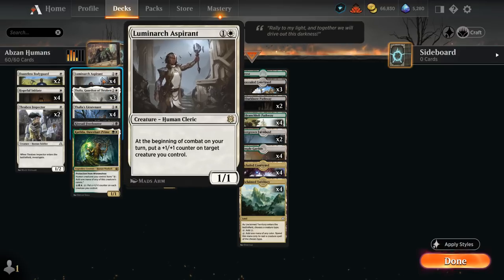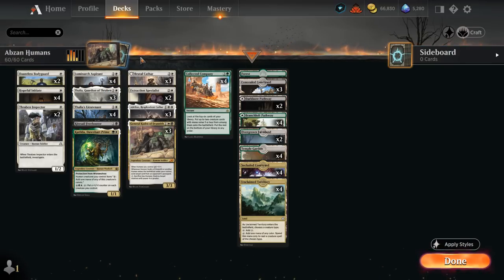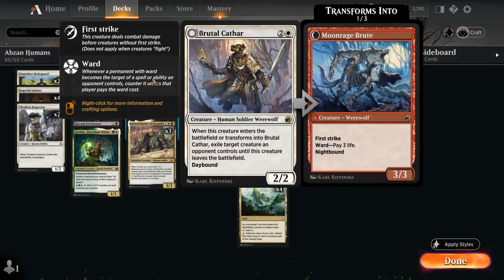We've got Aspirant as another powerful two-drop, getting to put a counter on one of our creatures each turn. At three mana we've got some main deck removal with Brutal Cathar, which is also nice to have in a creature deck that otherwise doesn't want to play a lot of non-creature spells, so we still have a bit of interaction.